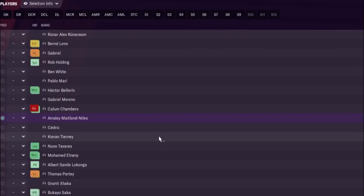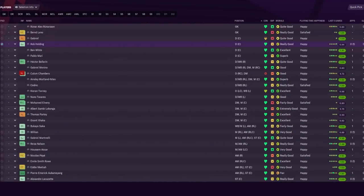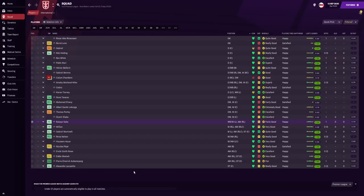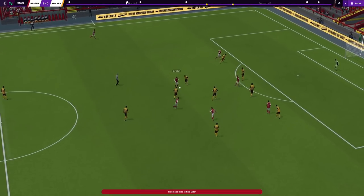This is what the first season team looks like: Bernd Leno in goal, Gabriel, Holding, Ben White, and Mario as center backs. Bellerin, Gabriel Menino, and Chambers can play full back, as can Maitland-Niles, Cedric, Tierney, and Tavares. In central midfield we have El-Neny, the new signing Longo, Thomas Partey, and Granit Xhaka. Our attacking players include Saka, Willian, Martinelli, Reiss Nelson, Hossam Awa, Nicolas Pépé, Emil Smith Rowe, Eddie Nketiah, Alexandre Lacazette, and Aubameyang.